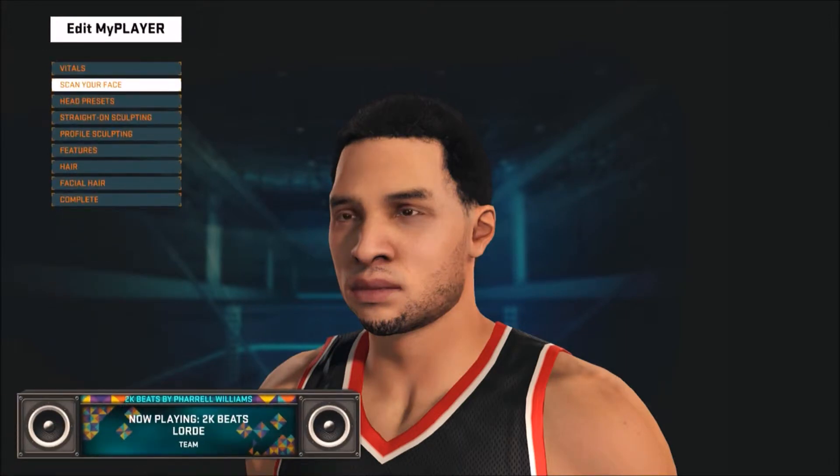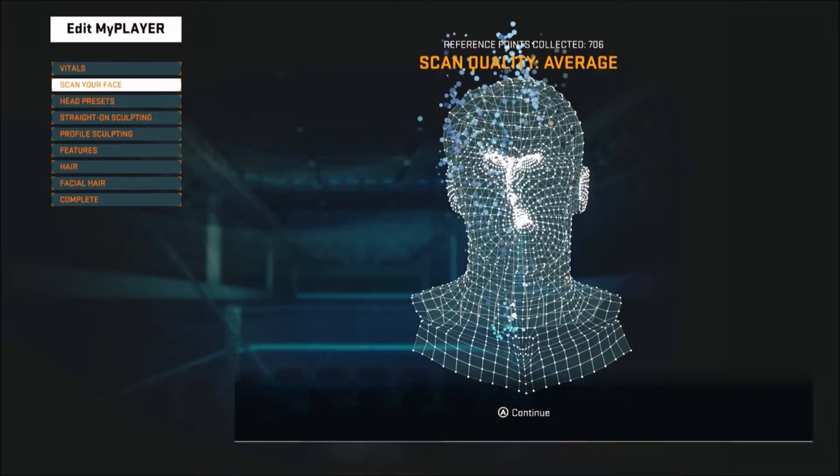Alright, now let's try out this face scan thing. I might cut it out a little bit, so in case I don't film this part, I will see you in a little bit. Alright, hey guys, I'm back. So the scan quality is average, and I didn't think about this, but when I was turning my head to the left and then to the right I was steadily talking to you guys, and it might morph my head around. That might be why it's only average and why I only got 706 reference points collected. So let's just see how my face turns out.